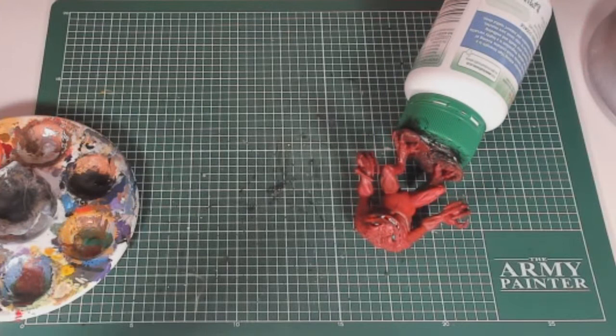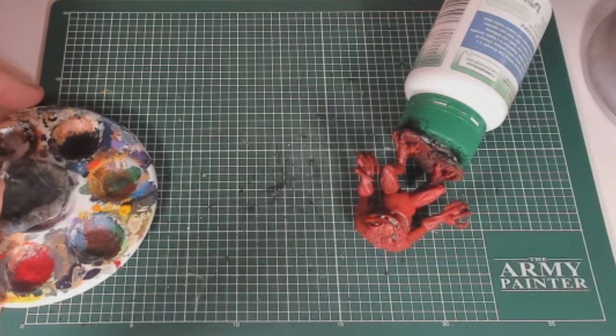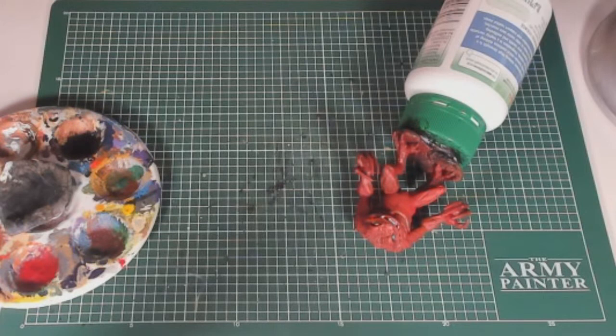We're back to the teeth now. I want to do this in layers — I'm going to use the skeleton bone color over the white. My intention is to get rid of the stark white effect and make them look a bit more motley rather than that stark white look, which is normally what you don't want.